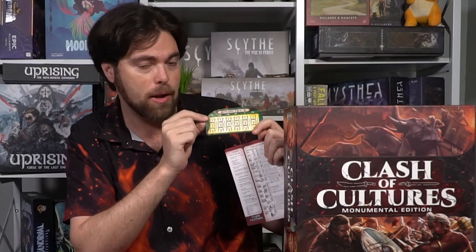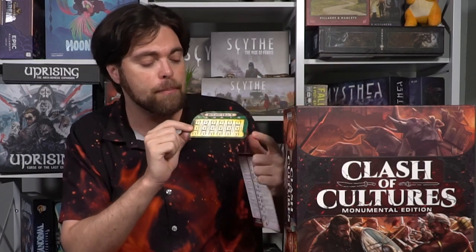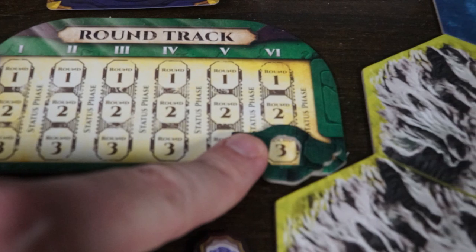Playing the game: the round tracker has three rounds for each phase. Each player takes three actions, then passes. Once everybody has taken three actions, you move from phase one round one to phase one round two. Everybody then takes three more actions in order from the starting player, continuing until the status phase triggers. You rinse and repeat, going to the next phase and down the rounds again. Once the tracker reaches the end, that is the end of the game.